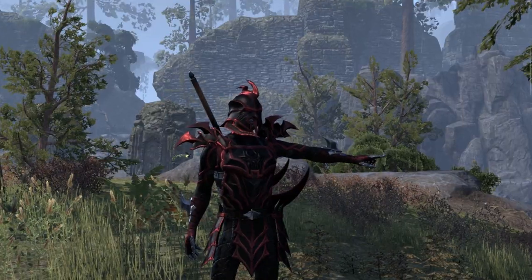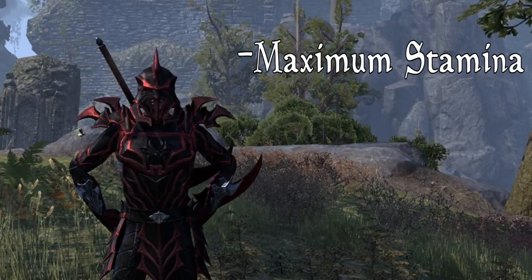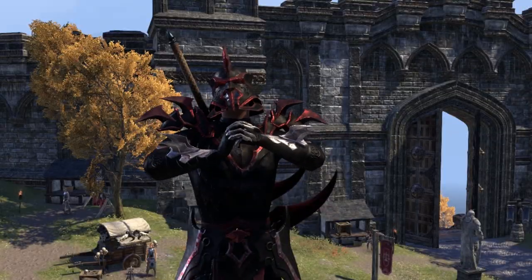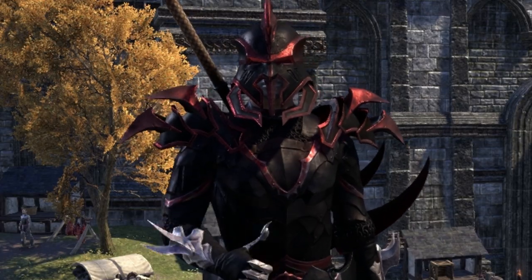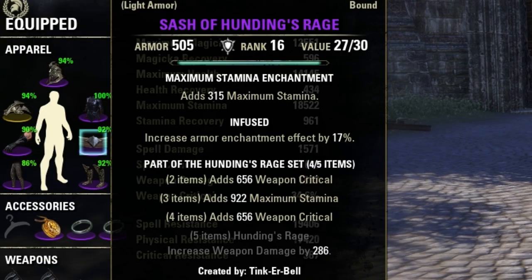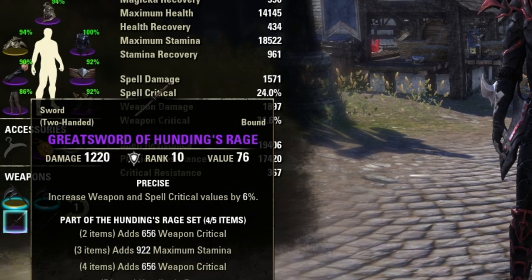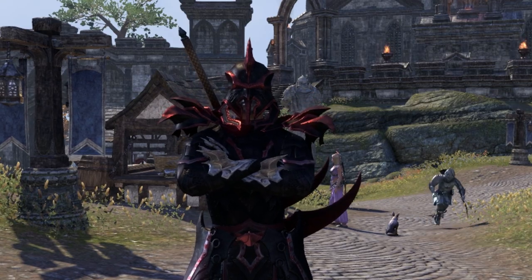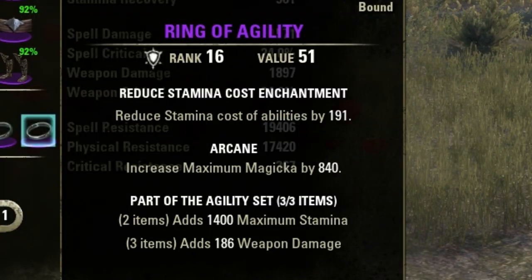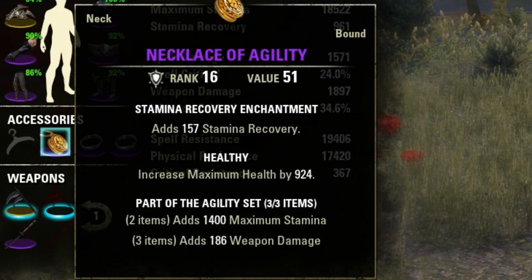I've currently got a mix between heavy and medium armor. My helmet, cuirass, greaves, and sabatons are all part of the Knight's Silence set, giving me extra stamina, stamina recovery, and weapon critical, as well as increasing my mundus stone effects — which, by the way, is the Thief, which once again increases my critical damage. Crit is something very important to my build. I have heavy pauldrons of Hunting's Rage, and then medium armor bracers and sash of Hunting's Rage, giving me more weapon critical and maximum stamina. For my weapons, I have a two-handed battleaxe and greatsword, both of Hunting's Rage, therefore increasing my overall weapon damage. Then for jewelry, I have equipped the necklace of agility and two rings of agility, which when equipped with three agility items, reduces stamina cost of abilities, increases your maximum stamina, magicka, and your weapon damage.